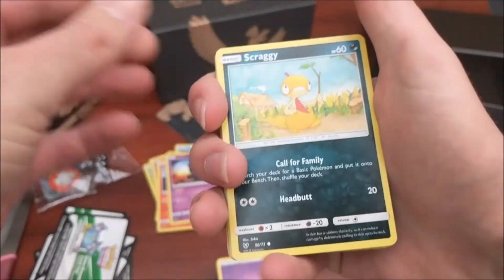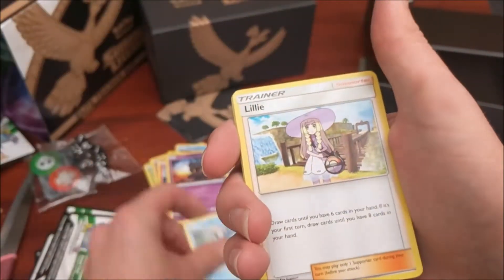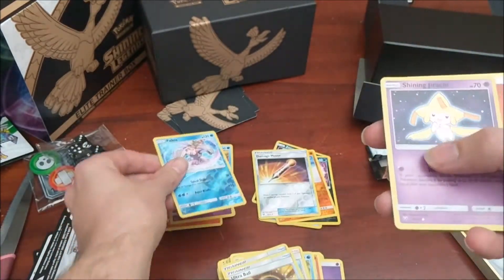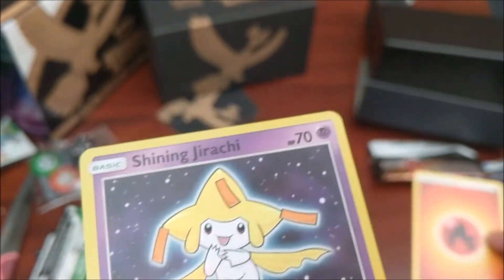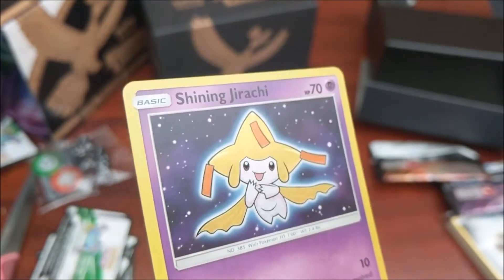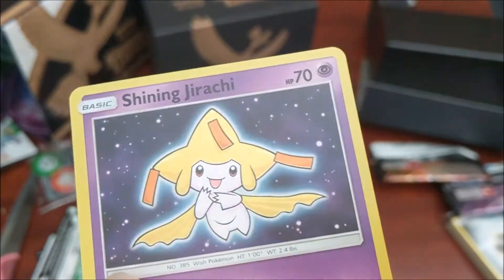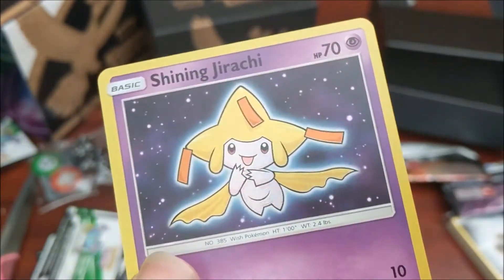We have Scraggy, Torracat, Plusle, Buizel, Totodile, Lily, Damage Mover, Ultra Ball, Palkia Reverse, and a Shining Torachi! That is amazing - the actual Pokémon itself is slightly embossed on the card. I didn't think we were going to do it but we did. I would prefer a Shining Mew or Celebi, so it will probably go for trade, but that is still an amazing card to pull.